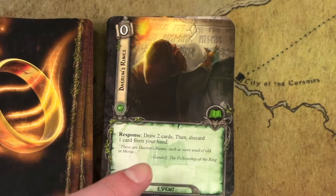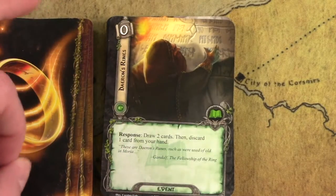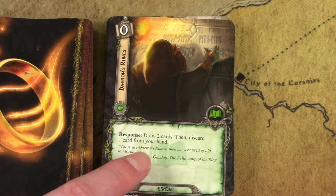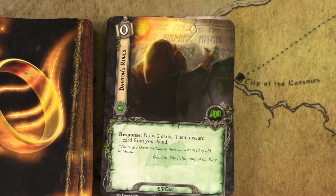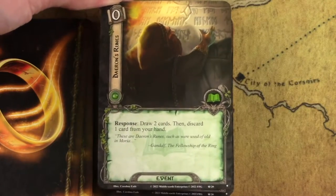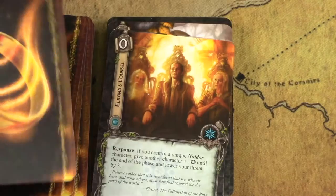You should put Daron's Runes in any deck with a lore hero. It essentially shrinks your deck from 50 cards to 47 cards if you include all three copies. It also lets you get rid of unique cards you're not going to use anyway. It's an excellent card that lets you draw two cards and discard one card from your hand. Simple, so, so good. Include this in any lore deck, period. This next card is a bonkers good threat-reduction card — it costs zero and you get to reduce your threat by three and even get a little willpower bonus. Ridiculously powerful.